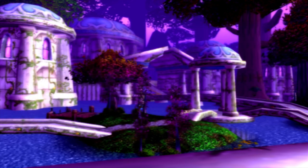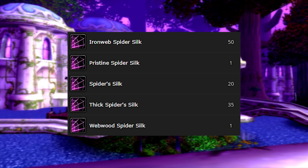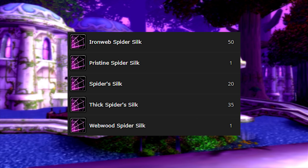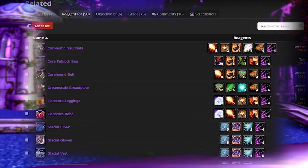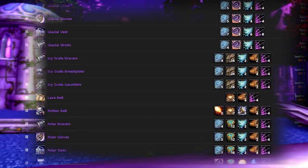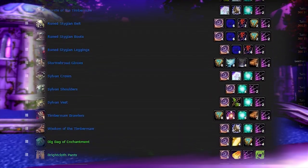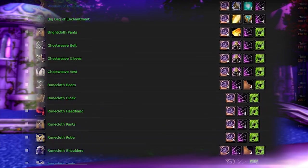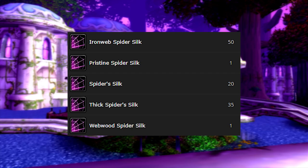This next item you've probably already come across — it's Spider Silk. When you're out farming spiders you'll notice different tiers of spider silk, and they all have decent value with increasing value the higher tier you get. Specifically the high-level one, Iron Web Spider Silk, is used in so many leatherworking and tailoring patterns — from raid level items to bags to resistance gear to pre-raid gear. It spans the whole nine yards. Throughout your leveling process make sure you're hoarding your spider silks. Do not vendor them.